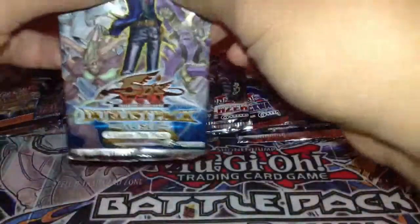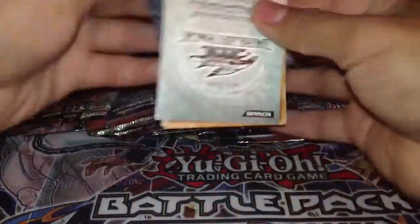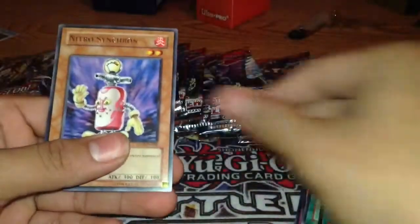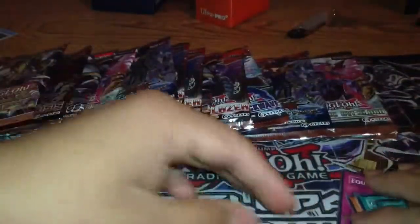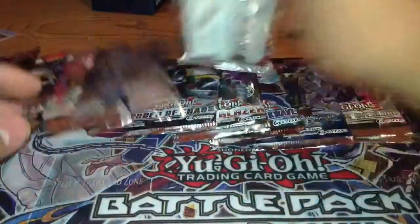If I pull a Stardust out of this Duelist Pack I'm going to go crazy. Got a strategy card, Equip Shot, Ghost Gardna, Card Rotator, Fighting Spirit, and Nitro Synchron. Let's do a Cosmo Blazer next.